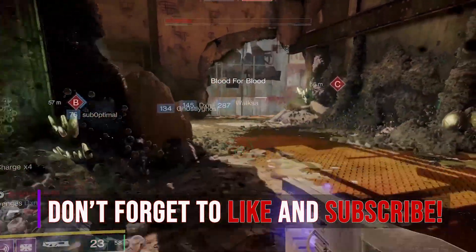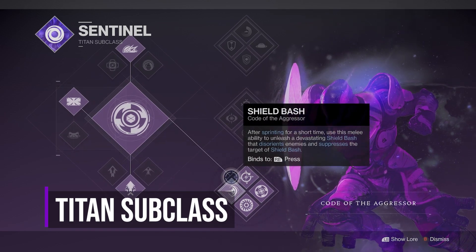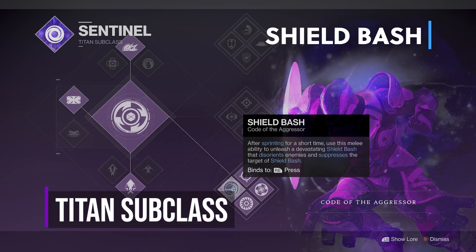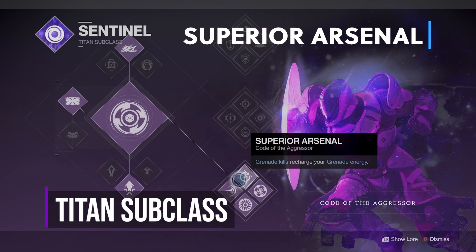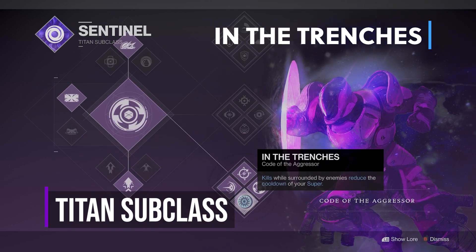Now that's out of the way, let's jump straight into it. For our very broken Titan build, we're starting with the Sentinel Titan subclass and the Code of the Aggressor. Our melee ability is called Shield Bash — after sprinting for a short time, use this melee ability to unleash a devastating shield bash that disorients and suppresses the target. We also have Superior Arsenal: grenade kills recharge grenade energy. In the Trenches: kills while surrounded by enemies reduce the cooldown of your super. This one is very important for the build — we will constantly be surrounded by enemies, so this perk will help us get our super back insanely fast.